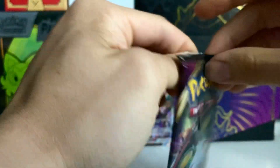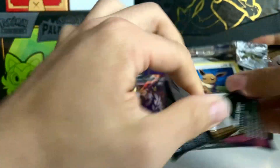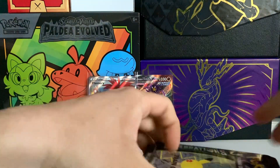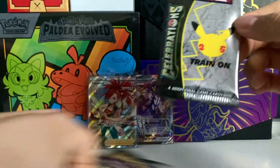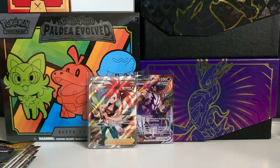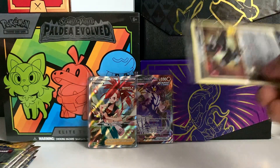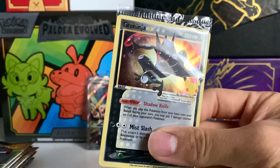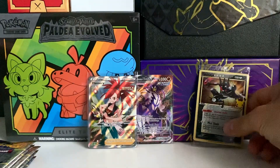Let's keep it going — Vivid Voltage. Rainbow Pikachu is in here, right? Celebration — wait a minute. Oh, I thought that was a promo card. There's the Greninja. Shiny Greninja Gold Star. This is such a cool card, to be honest.